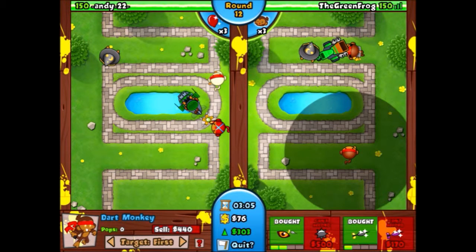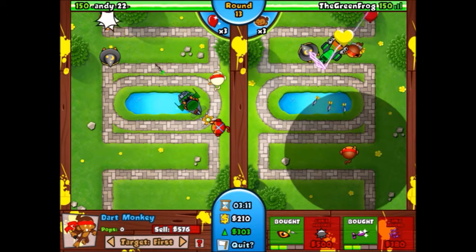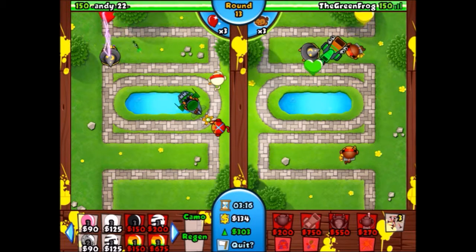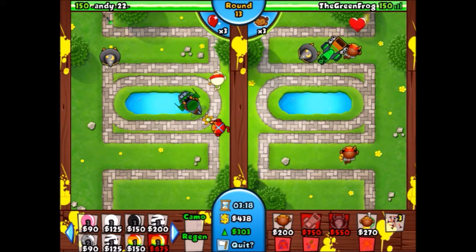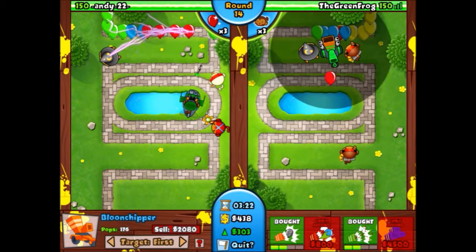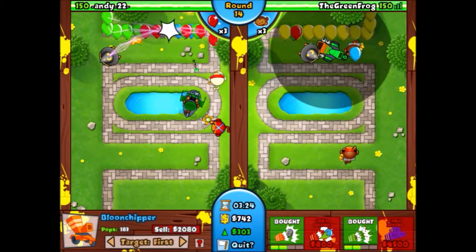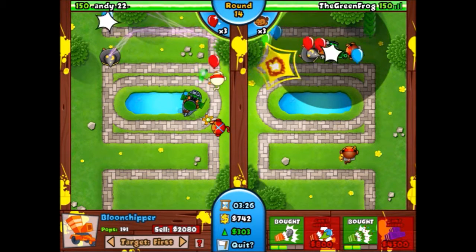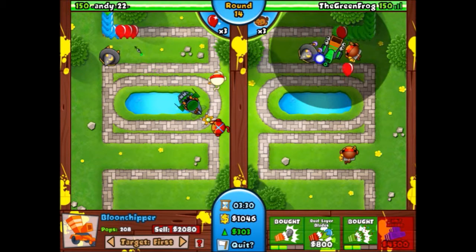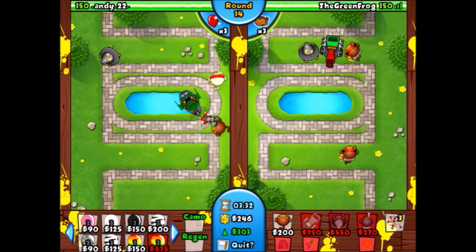Dual layer blades basically pops two layers off the balloons instead of one. A vital part of my strategy is putting a triple dart monkey at the end because the defenses aren't quite enough to survive the later rounds, especially if this guy starts to send eco. So I always put that monkey at the end to catch any balloons that get through, since the apprentice isn't as costly as the dartling gun and doesn't do as good a job.